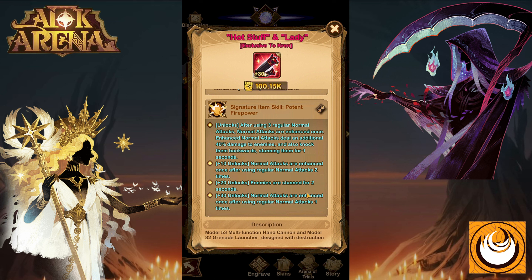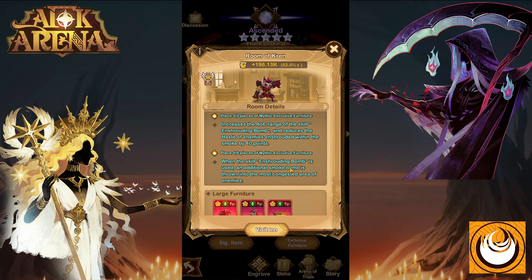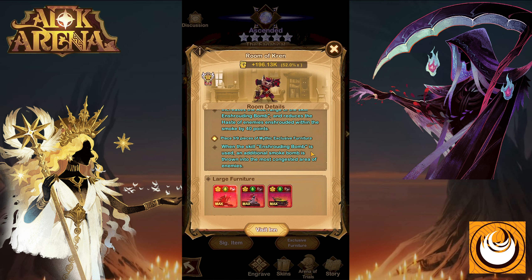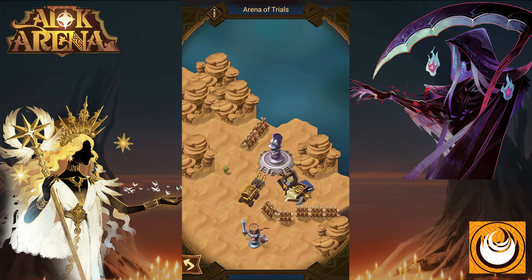At the level 30 signature item, normal attacks are enhanced after using regular attacks just one time. This allows him to constantly deal that bonus 40% damage and stun, controlling enemies for the entire battle. His Furniture investment: the 3 out of 3, Action Plan, increases the AOE range of Enshrouding Bomb and also reduces the haste of enemies enshrouded within the smoke by 40 points — a significant debuff. The 9 out of 9, when Enshrouding Bomb is used, an additional smoke bomb is thrown into the most congested area of enemies. This slows down enemies and allows Crane to reach his ultimate and start stun-locking them.